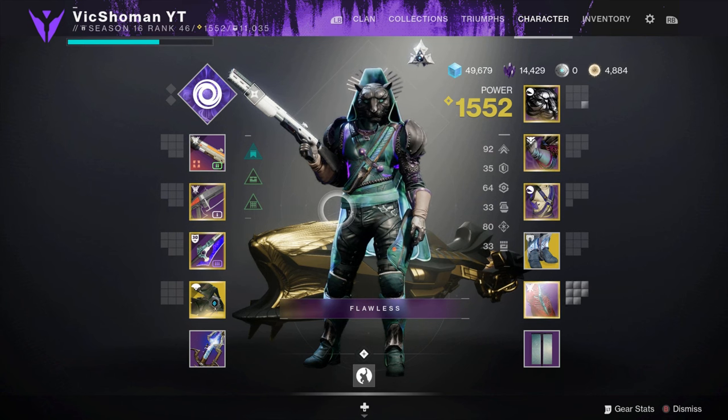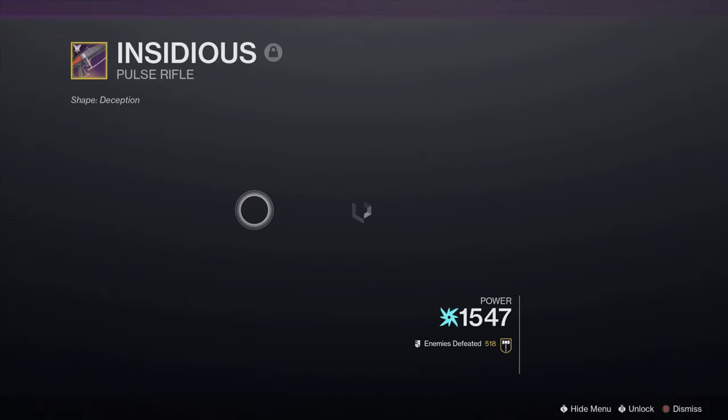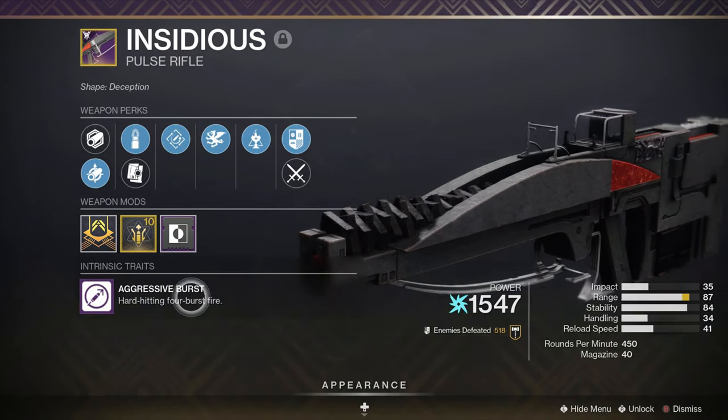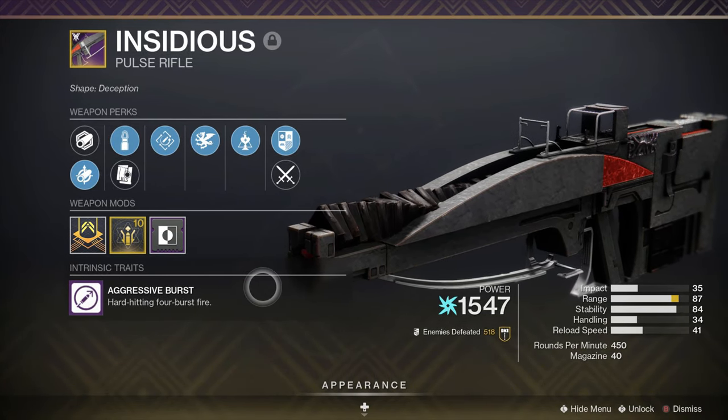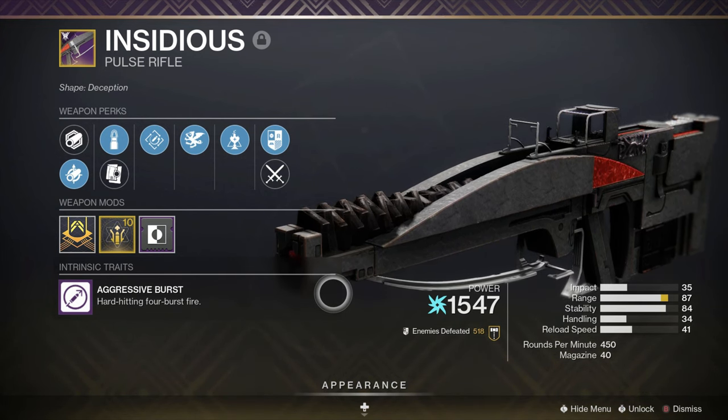Good afternoon ladies and guardians, Vick Showman here. Today we're going to be taking a look at Insidious, the raid pulse rifle. I can already tell you this is going to end up being one of the best, if not the best, pulse rifle in the game. I know that's a big statement considering Messenger and all those other guns are out there, but I think in certain ways this gun is on par with Messenger if not better. It also just looks really nice with a nice scope, and it's part of the aggressive four-burst archetype which we haven't seen for a while — there was Secret Provenance, and it's a pretty rare archetype.